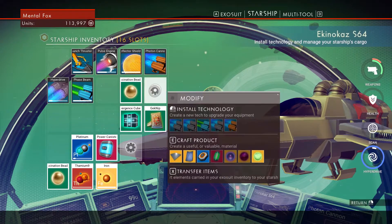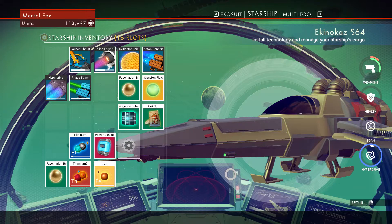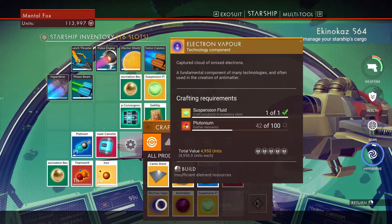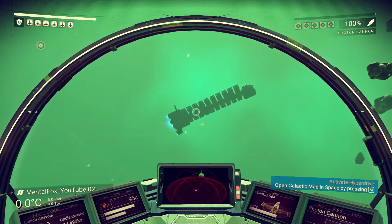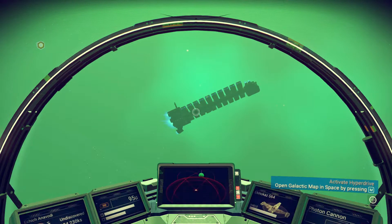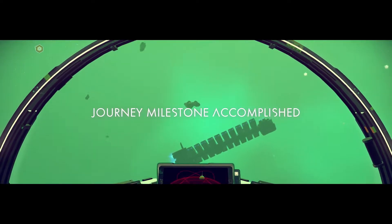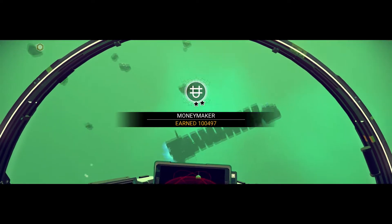If I wanted to craft more, I'd start with suspension fluid, and then the next thing would be electron vapor, but I don't have enough plutonium. I probably shouldn't have crafted that. What's this right here? Can I scan it? No. Whoa — journey milestone accomplished! What did we accomplish? Money Maker — okay, nice.